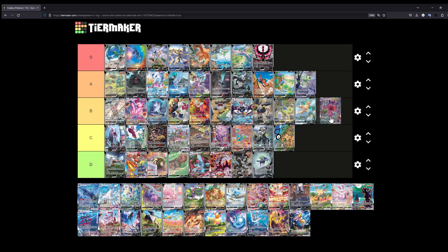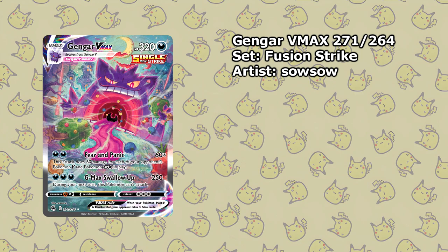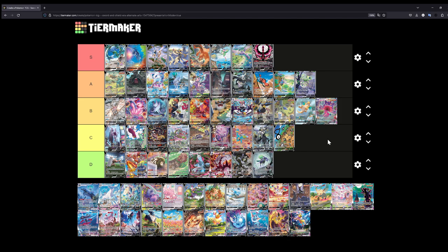The Gengar VMAX — this is a cool illustration. I'll put it at B. It's sucking in everything — just look at this, trees and everything — and it looks like midnight. There's a scary-looking castle in the background. There's so much going on in this illustration. The back of its throat is making a Darkness symbol, which is kind of a nice easter egg. This might even be A, but for now I'll leave it at B.